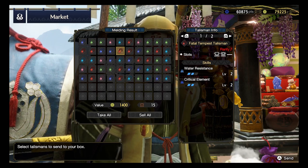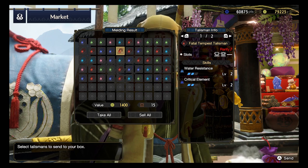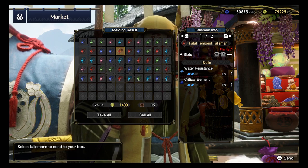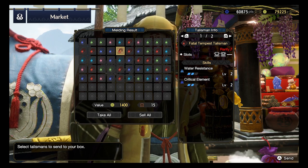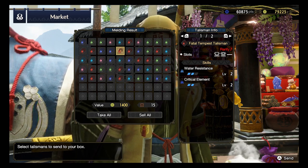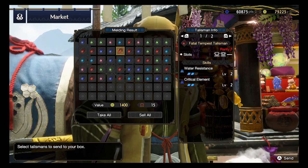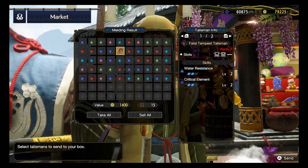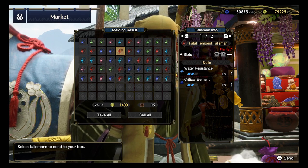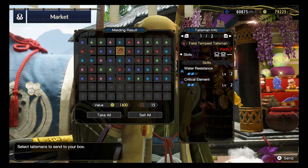Next one, Rank 7. Critical Element 2 and Water Resistance 2. If the Water Resistance 2 can be switched to some other skill, this talisman might see some use, because Critical Element - although it has been nerfed from previous games - is still some form of bonus damage. And as a secondary skill, any bonus is fine. It's just that this Water Resistance is really taking up the bulk potential of this talisman. We have a rank 2 slot and a rank 1 slot, so the Water Resistance really ruins things for us.